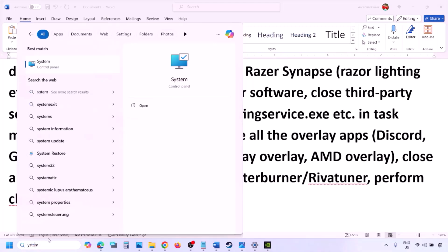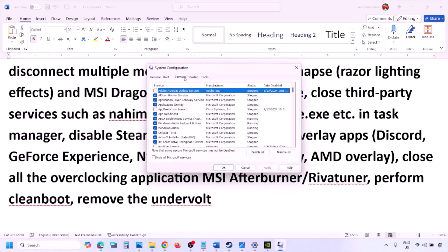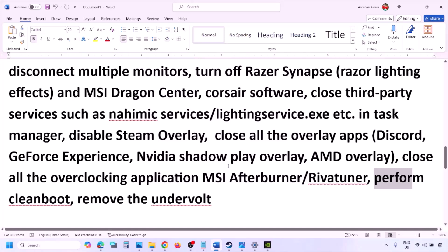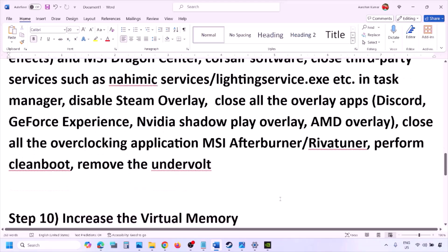Perform a clean boot by typing 'System Configuration' in the Windows search box. Go to the Services tab, put a check on 'Hide all Microsoft services,' then click Disable All. Click Apply, click OK, restart your computer, and then launch the game. Also, if you have undervolted your computer, remove the undervolt and then launch the game.